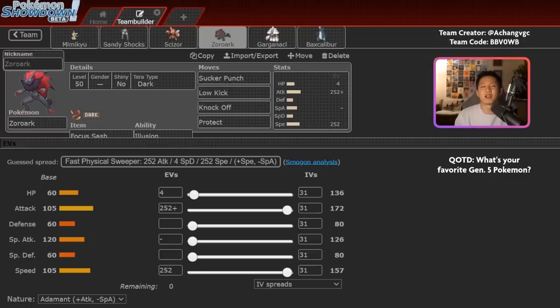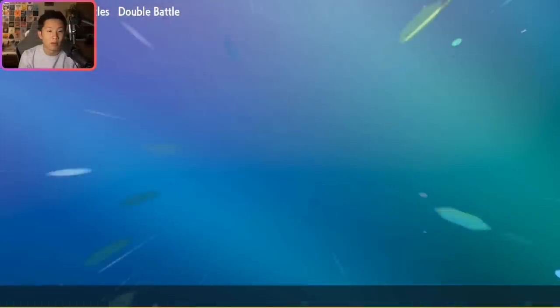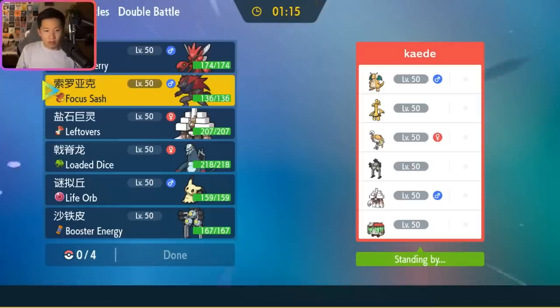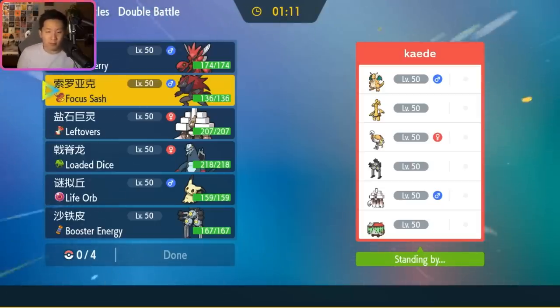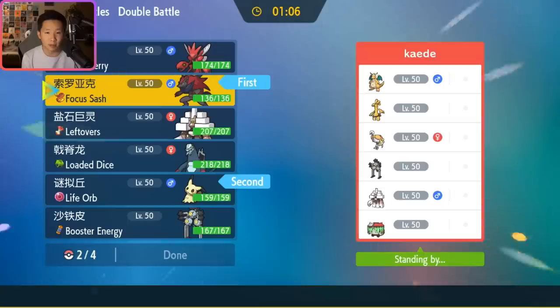Those are just a couple things I've noted. Let's get into the battles. Okay, we've got Sandy Shocks plus Espathra, Brute Bonnet, Gholdengo, Dragonite, and Garganacle. I think we can really take advantage of our priority here — lead Zoroark plus Mimikyu and just double up onto Espathra immediately.